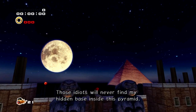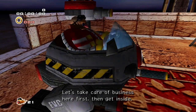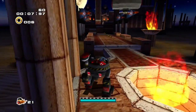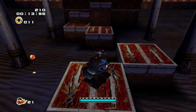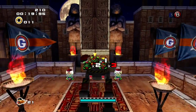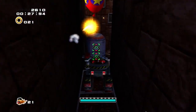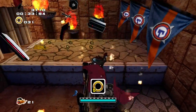Those idiots will never find my hidden base inside this pyramid. Now you can make this cycle in one go — it's really hard, especially when you're first playing this level. It gets easier, because you get a hover later on, so this level becomes somewhat trivial. But on the first go you're gonna have a bad time trying to get an A rank without all the equipment. So if you really want A ranks as Eggman, you're not gonna get most of them first try just because of them being really intricate.